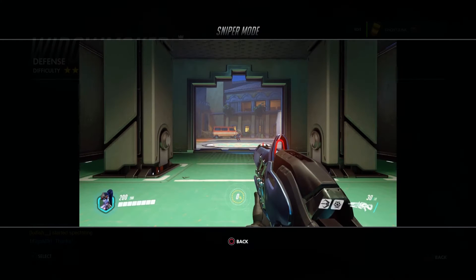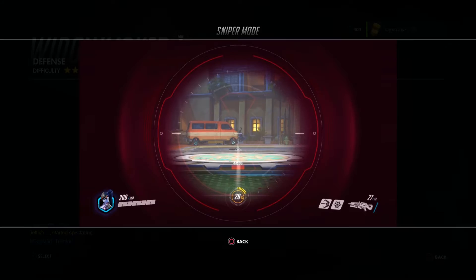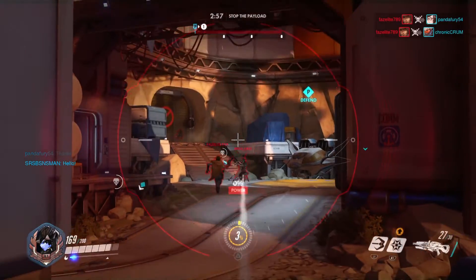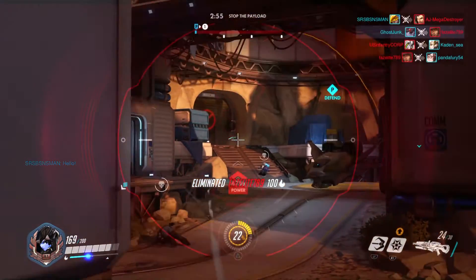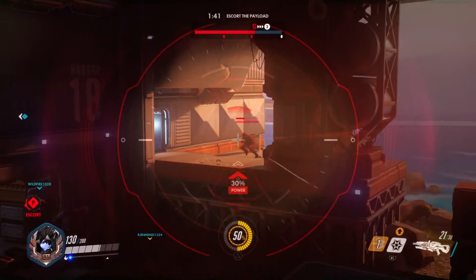Widowmaker's secondary fire zooms in Widow's Kiss and turns it into a sniper. By holding L2, you have a strong scoped view, and by pressing R2 you can fire long-range heavy shots. Each shot uses three ammo out of the clip, and after every shot the sniper will charge to deal more damage on the next one.